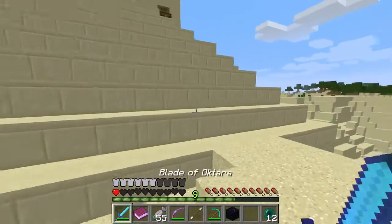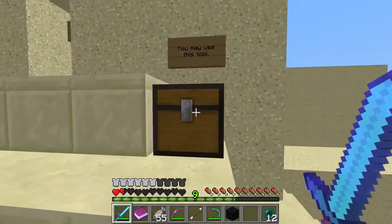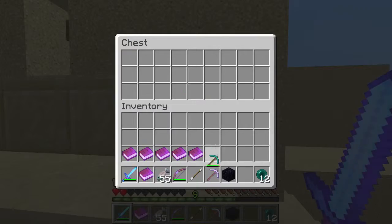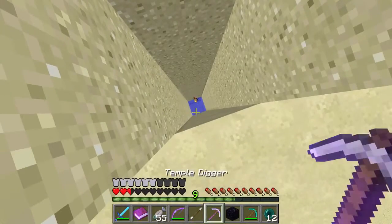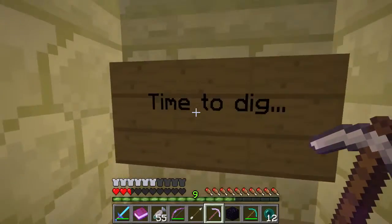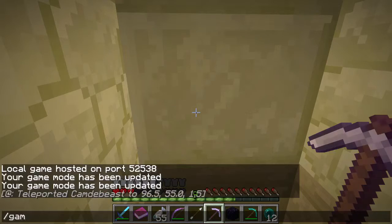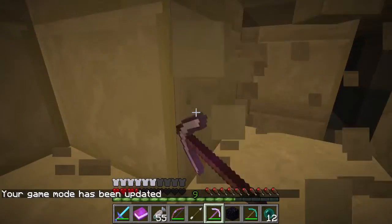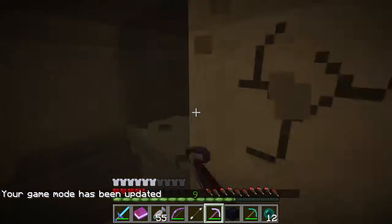Right up there. Yes. Run over here. Ow, that could've killed me. And there is a chest right up here. You may use this tool - Temple Digger, Efficiency 2, Unbreaking 3. Caution: large drop. So, time to dig. Here we go. Game mode zero. Is this faster? I think they're about the same.